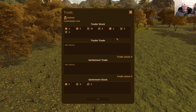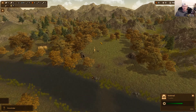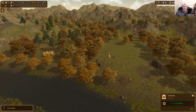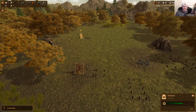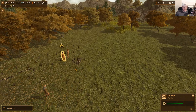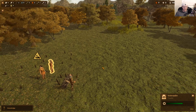I really have nothing to trade him right now — he's got pretty much everything I have. I'll pass for now. They'll come back from time to time, and the larger your civilization, the more traders will show up with different kinds of goods. It looks like the skins dryer is up and running now.